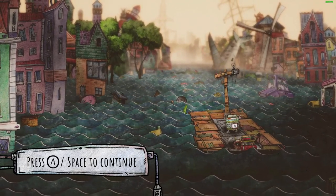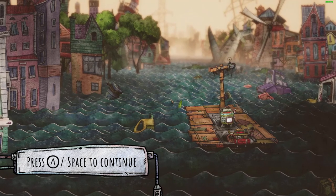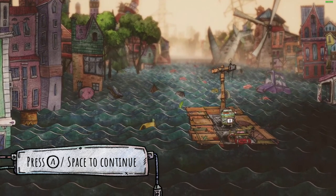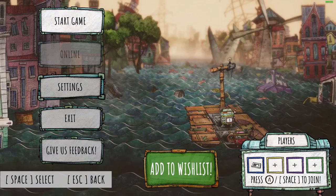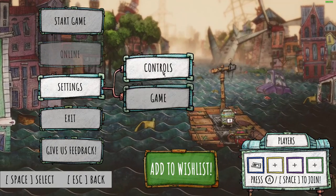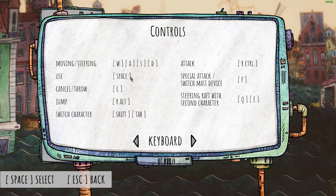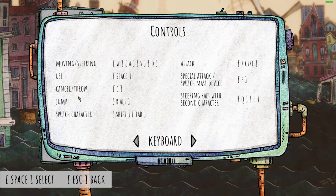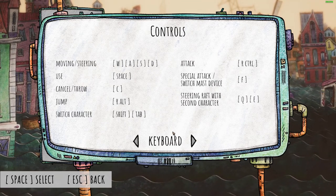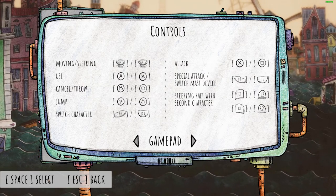Welcome back guys! Today we'll be checking out Trash Sailors. The demo is a hand-drawn sailing simulator with co-op up to four players. Let's first check the settings — controls are WASD, use space... this is gonna get difficult. I think I'm gonna use a controller for this game.